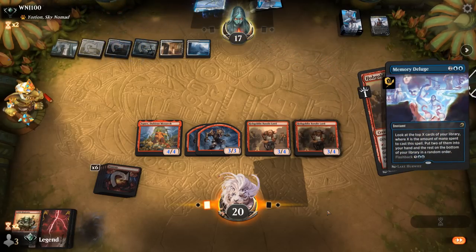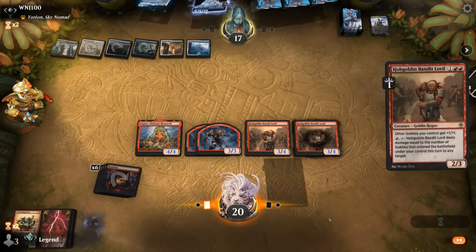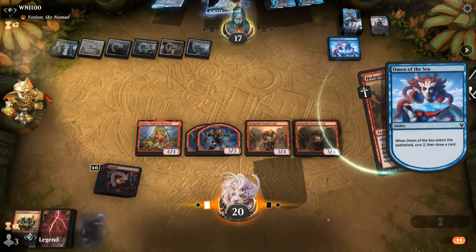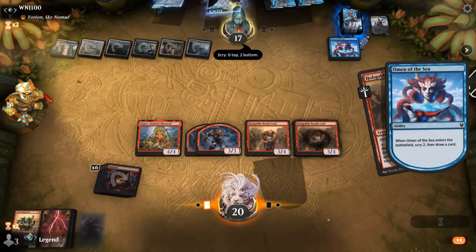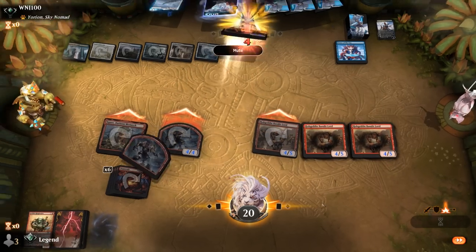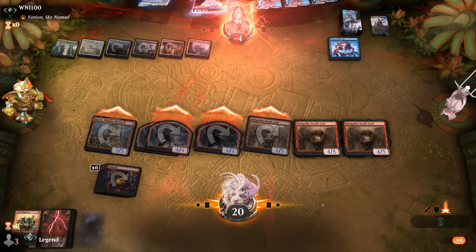Memory Deluge to go digging — so no need to worry about Settle. Omen of the Sea — opponent seems very dead. Awesome, on to the next one.